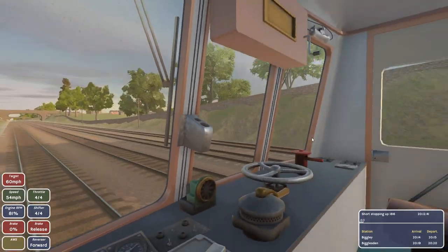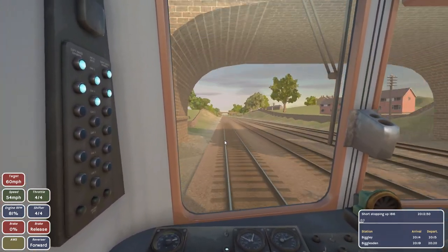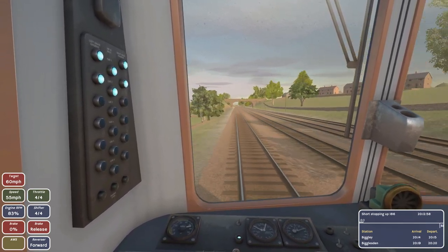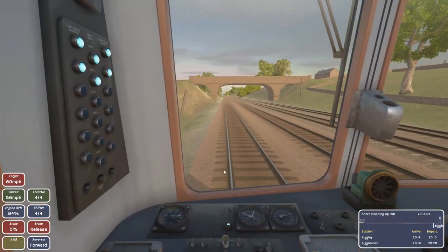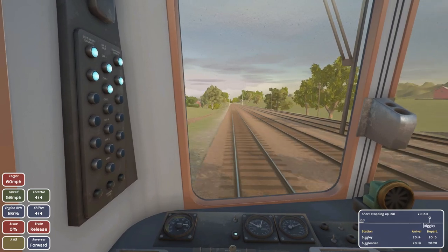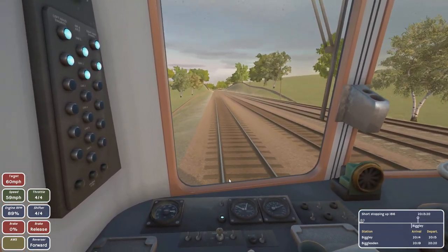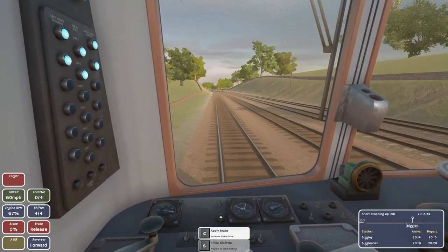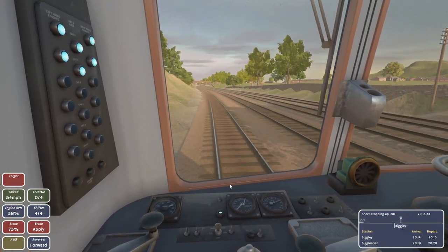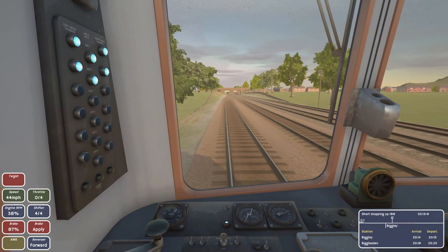I can sound the horns — get out of my way, I'm gonna run you over! I love train horns, they're so fun. We're gonna have to start slowing down very soon. You can see the station on the little menu in the bottom right. Close the throttle, start braking, apply your brake — there we go. We're a bit above our target speed but that's because I was too slow to react. As our brake goes up, we're getting close to target speed.